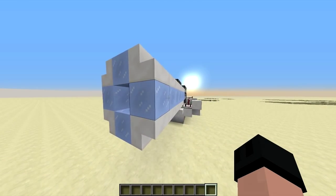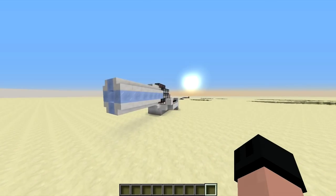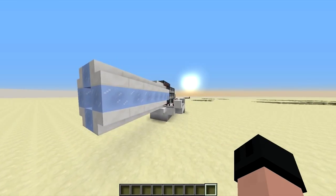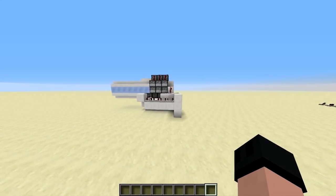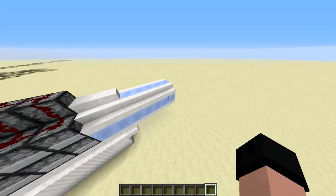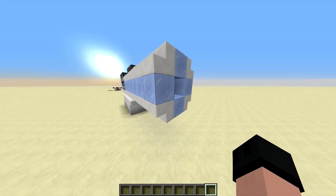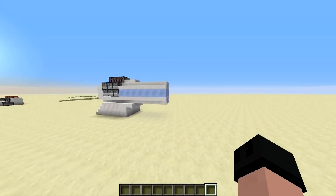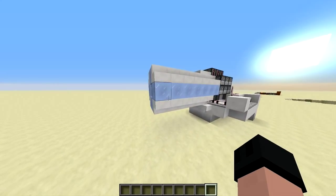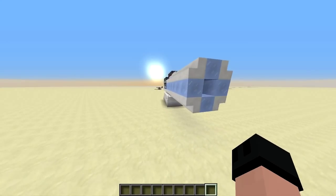I don't know if anybody's made something like this before, but I'm willing to bet not, because I searched for it after I first made it and I didn't see any results. I find this cannon unique because first of all, it looks pretty cool with its actual cannon barrel. You can make it as long as you want — not too long though. And you can add things like a muzzle brake.